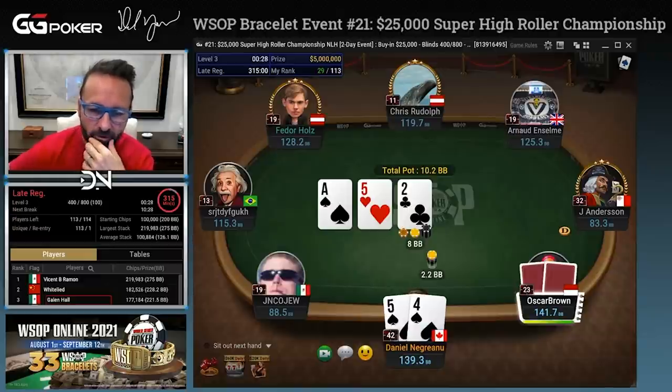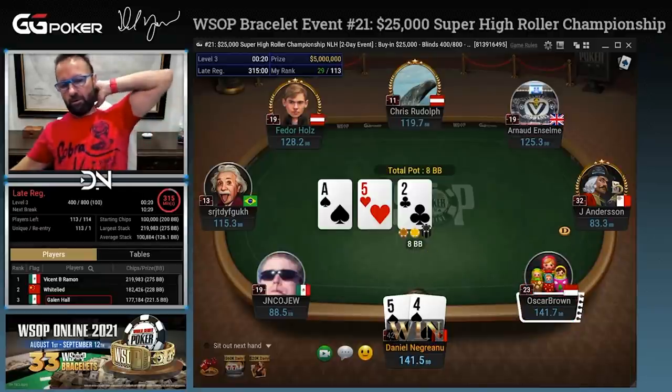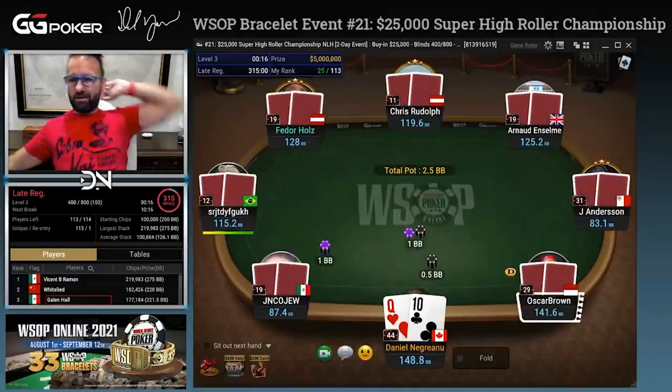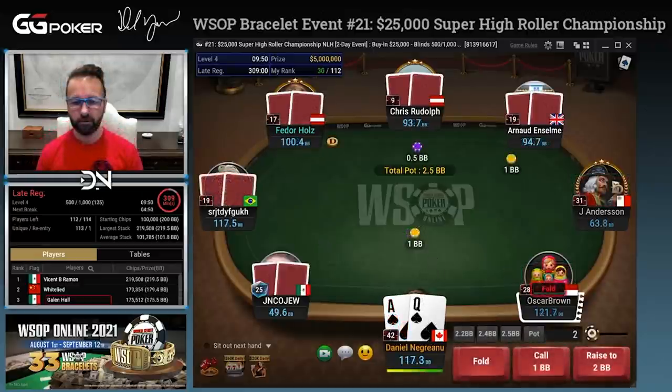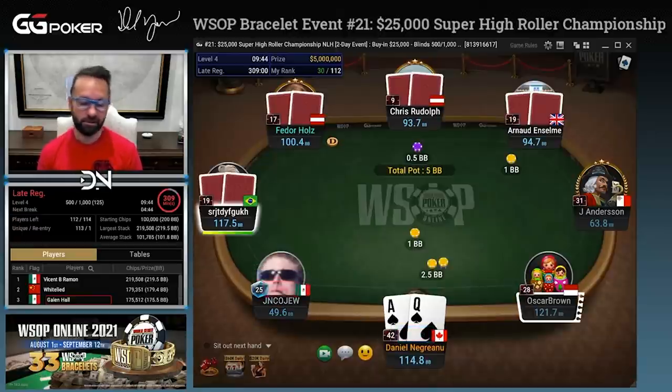A three on the turn could be fun because it's going to be more difficult for him to put me on one. Instead we'll just take it down. That's a board where check-folding is going to happen a lot — what is he going to do with jack-ten, queen-ten, queen-nine? This is the theory. We have ace-queen suited so we raise — that's the theory. This is what we're doing with ace-queen suited; we're not imposing a limping strategy this deep.